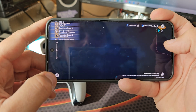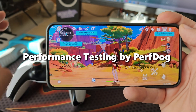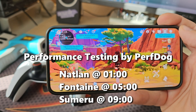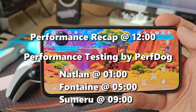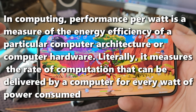We're going to be starting with Natlan, and I want to show you the FPS readings here. Thanks to the kind support from Perftop by WITES, we can see the FPS, the CPU, the GPU, and what is very important also, the battery discharge in milliwatts. Because at the end of the day, what only matters is the performance per watt that we are able to achieve with a phone.